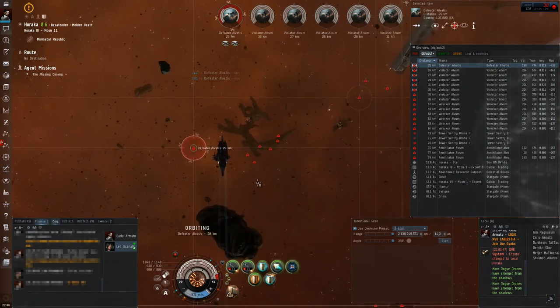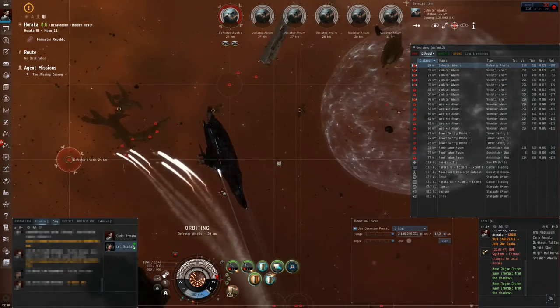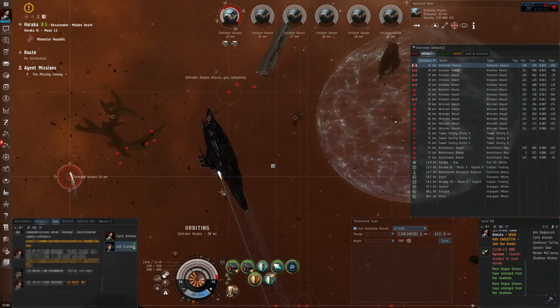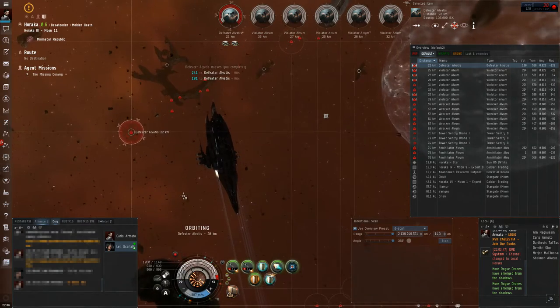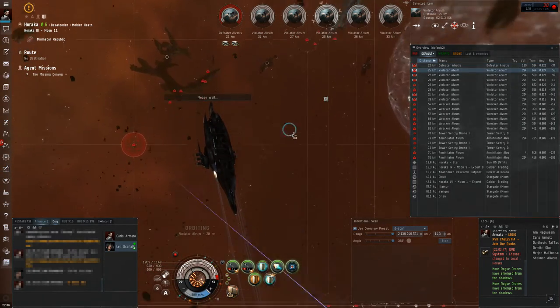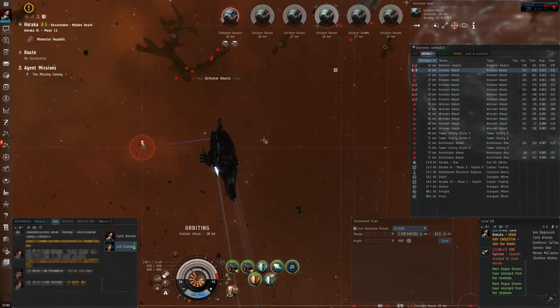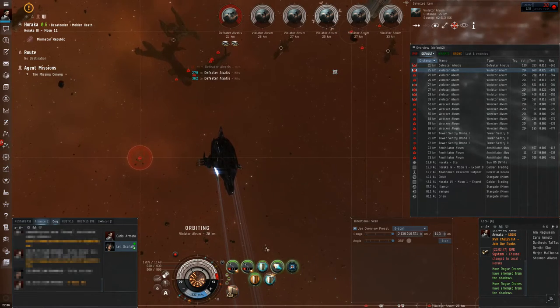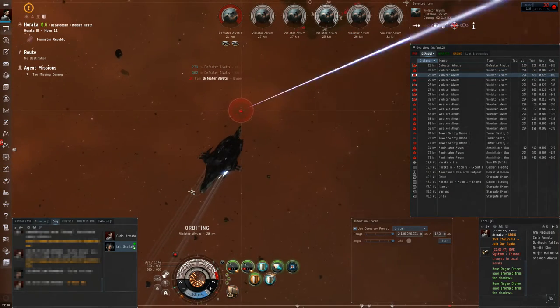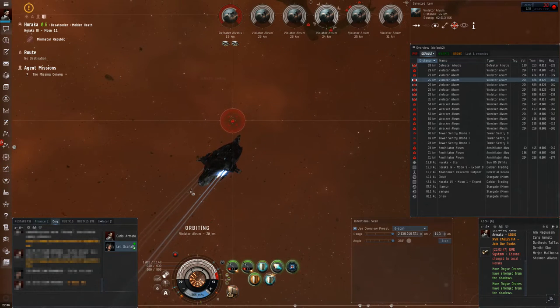Long range missiles are fairly easy to use with superior range even among other weapon systems. Their launchers have high capacity and faster reload speed and very high damage per volley, which makes them excellent for alpha damage. However, due to long distances and slow travel velocity the damage delay is very apparent, making them less useful in PvP combat, especially in very large fleets.